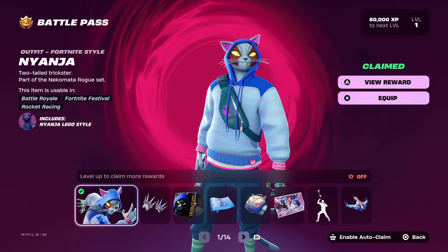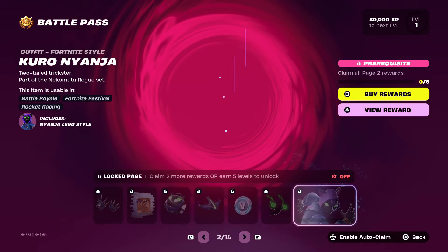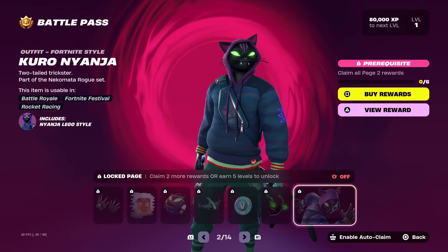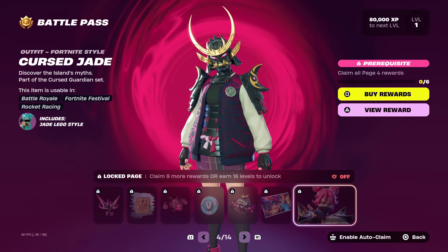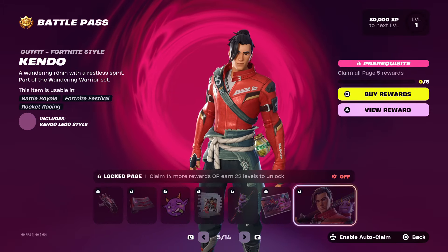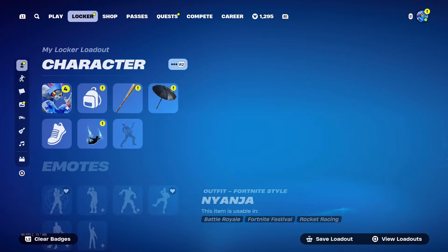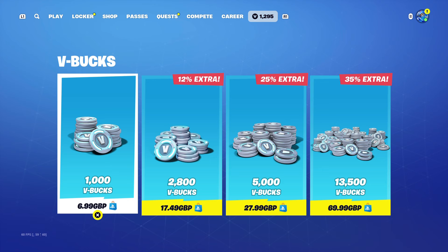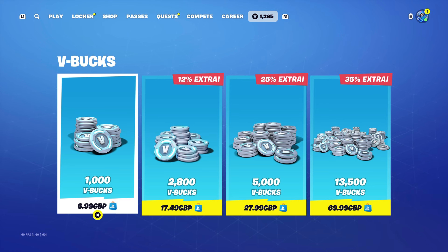In the Starter Pack, it includes 600 V-Bucks, the Dark Doggo Outfit which comes with the Lego Edit Style, the Bone Brief Back Bling, and the Up Chucker Pickaxe. I think this is a really cool starter pack, and starter packs are always worth buying because they're usually very cheap — like £3.29 or around $4 or $5. You get a skin, Back Bling, Pickaxe, and 600 V-Bucks, so you're basically getting your money's worth because 1,000 V-Bucks is £7 or probably $10. So you get just a bit less V-Bucks, but a skin, Back Bling, and Pickaxe — I think it's worth it.